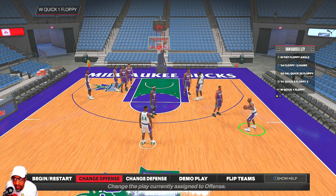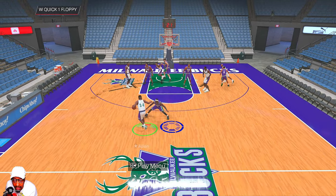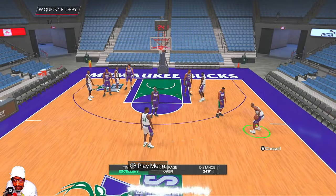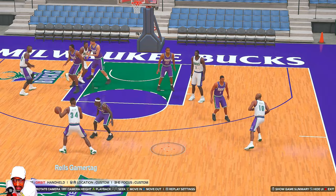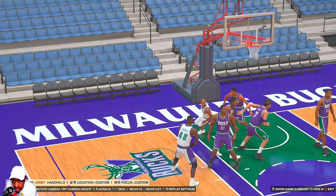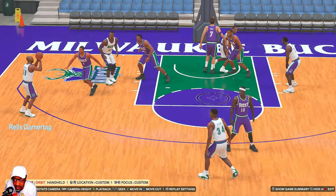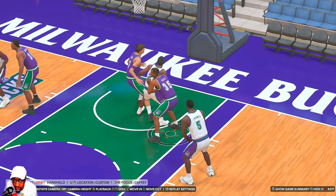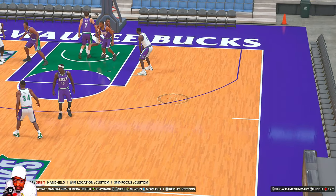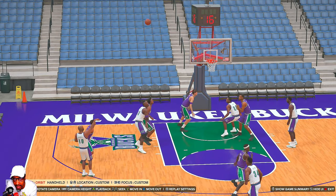Next we got W Quick One Floppy. Even though it's a three-point play, I can't call it for Michael Redd or Ray in practice, so I call it for Sam. He starts on the wing, you pass it to the top, he goes under the rim, gets two screens from Michael Redd and Ervin Johnson, and comes out to the wing. On the other side, Tim Thomas screens for Michael Redd, who comes out to the right wing for a potential shot. Sam gets open for the three.